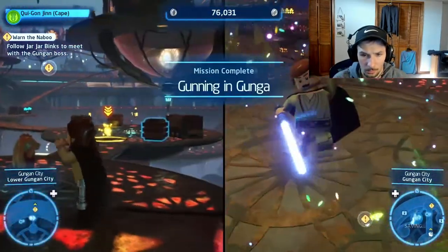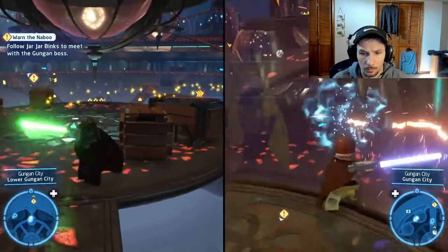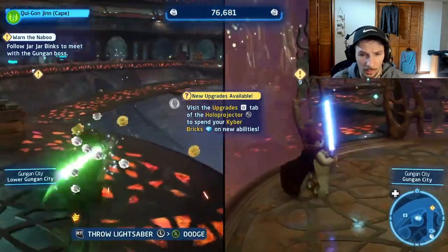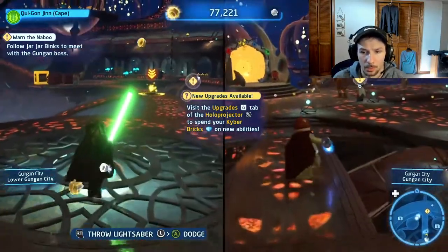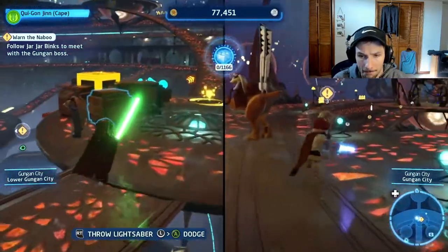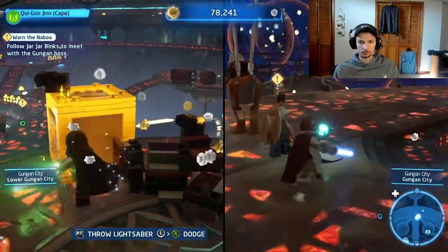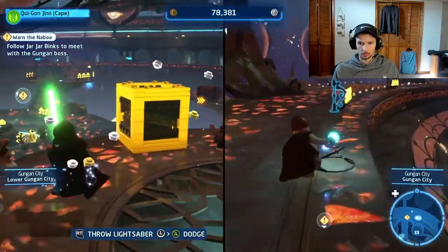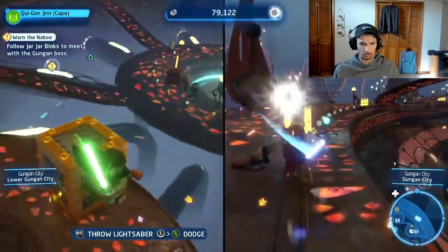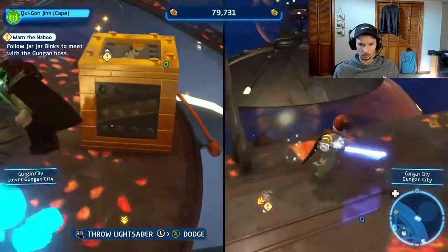I don't know what happens if I get it. Probably — you get credit for it. Upgrade tab in the holo projector to spend kyber bricks. Kyber? Never heard of that currency — oh, they made it up. Holy cow, what is this? This looks like it's a four-inch... it is gold. I love gold.